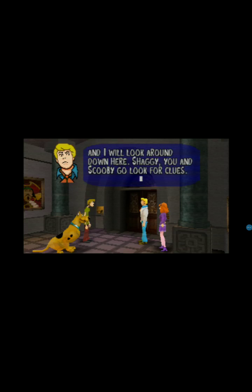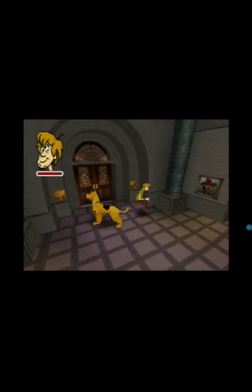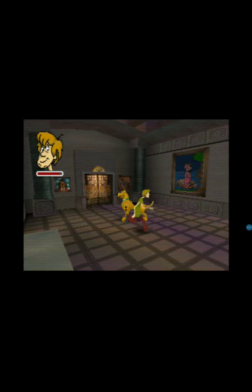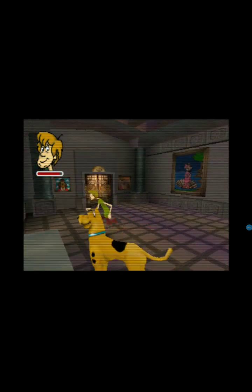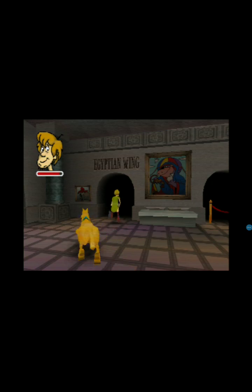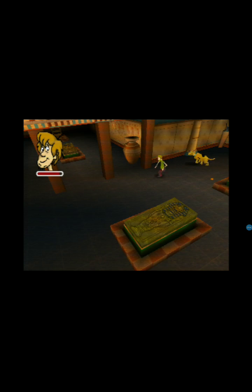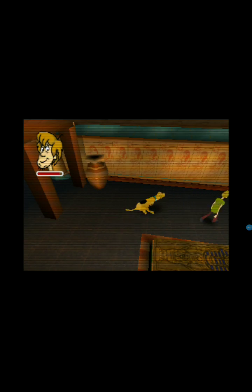Daphne and I will look around down here. Shaggy, you and Scooby go look for clues. So now Velma's actually disappeared so we need to find her and she's in the dinosaur wing - the panasauric wing, I think they say it. So she's in there but you have to find her glasses, and then when you go in here this is when the Black Knight comes after you. You can only play as Shaggy on this one, you can't play as Scooby, which is a shame. On Cyberchase the PlayStation 1, you can play only as Scooby.